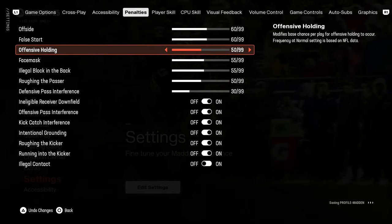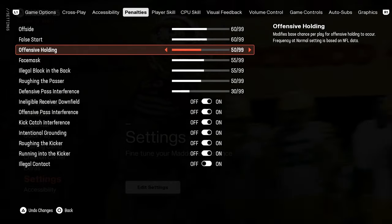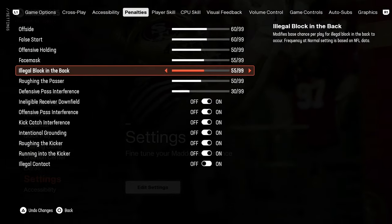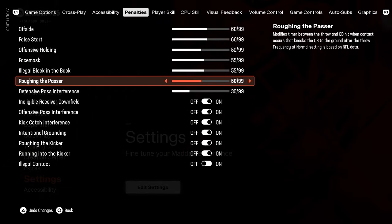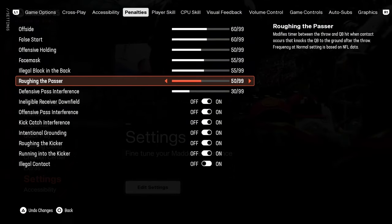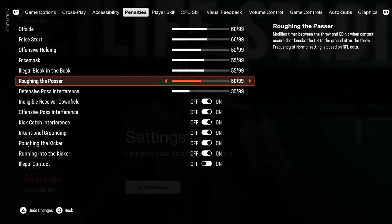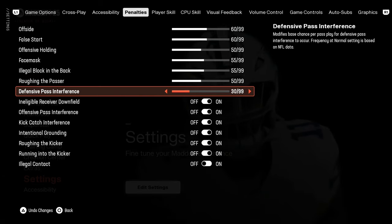Do not go to 55 or above because every time I did that I would have six or seven holding calls a game. Same with roughing the passer — players weren't even tackling guys and getting called for it. The quarterback would not even fall and they would still get called for roughing. If you want to test it, maybe go 51 or 52 in your franchise file separately, but do not set it higher than 50 in the main menu setting.